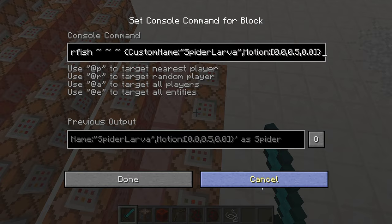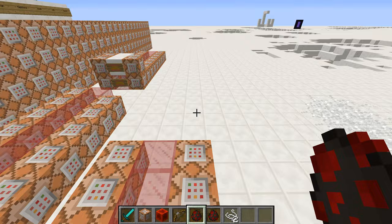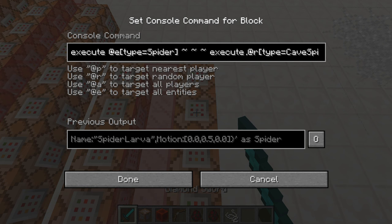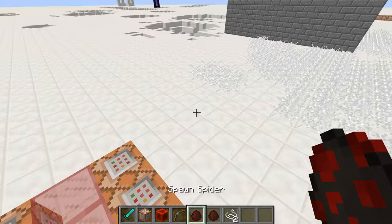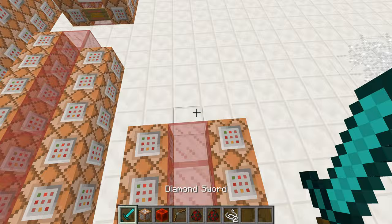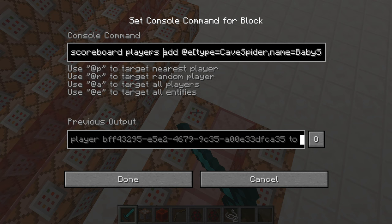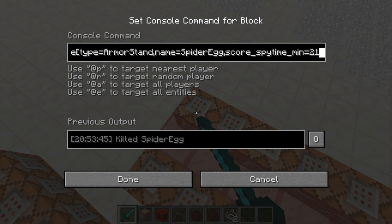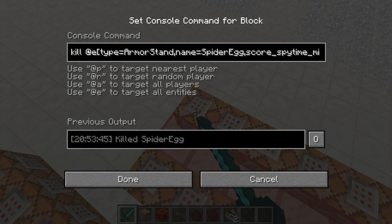To summon a silverfish named 'spider larva' with a motion upwards. The more spiders in the world, the more times this command will execute at the cave spiders named 'baby spider', so the more silverfish will get summoned. But the more baby spiders there are, the less silverfish will get summoned, because there's a higher chance of selecting one that has not just spawned. It won't spawn a silverfish then. This is why it only works on baby spiders that just spawned. Otherwise it will fail to spawn a spider larva. And this will kill all armor stands named 'spider egg' with a spy time score of at least 210.